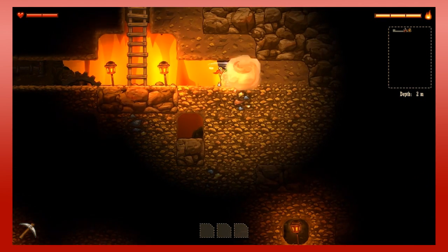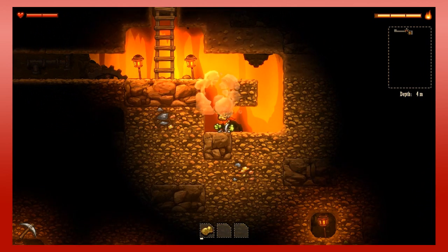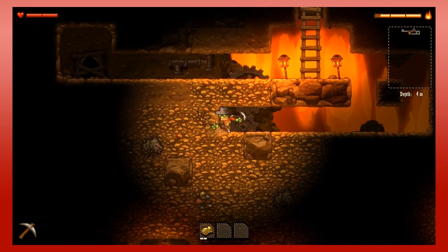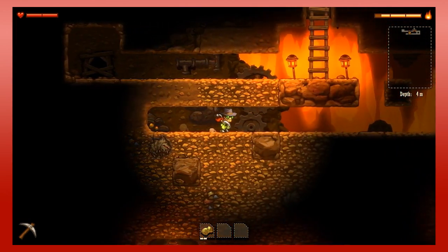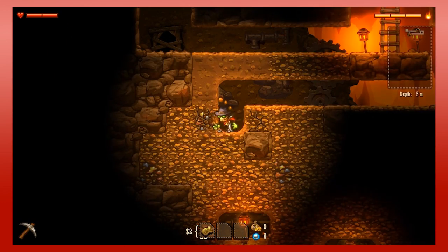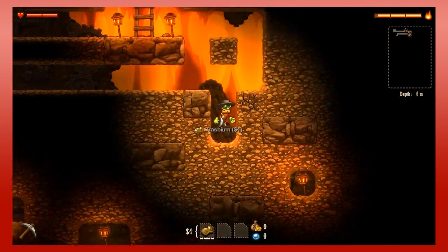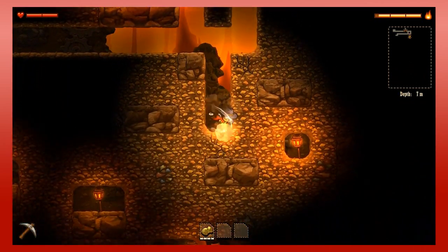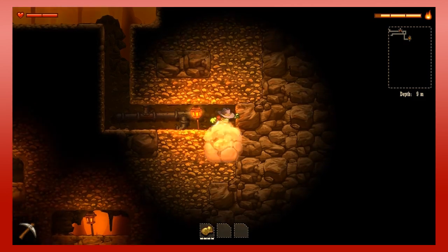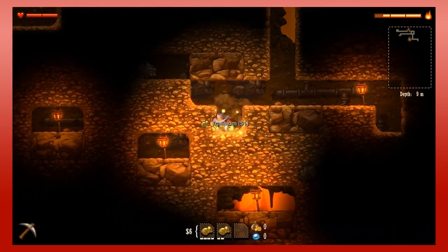Now we go down into the mine. I can see some ore right away — Trashium. Some of the ore names are kind of funny, but Trashium's not worth a lot. As you can see I have a limited inventory down there. I'm trying to be somewhat smart about my digging.